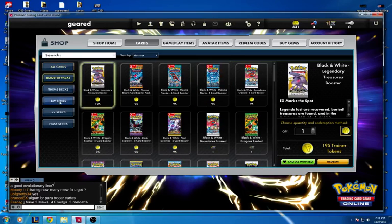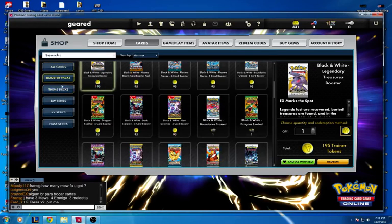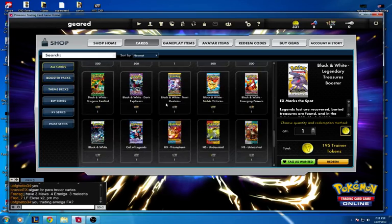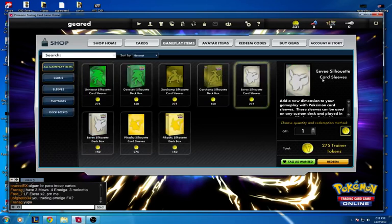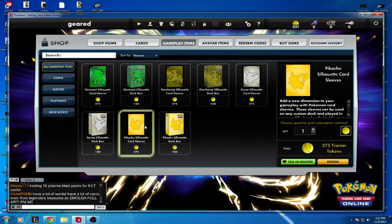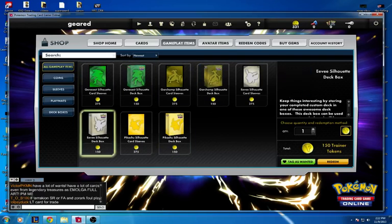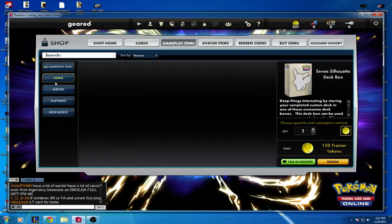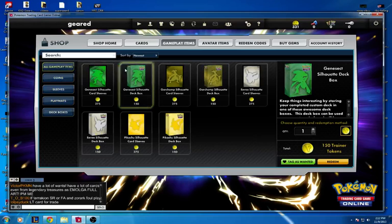You can buy sleeves. If we go here you're going to see the EV Sylveon card sleeves — they're silver. You also have the Garchomp ones, the Pikachu ones, and the Genesect ones. You've got deck boxes — four different ones. There are no coins or play mats yet, just sleeves and deck boxes.